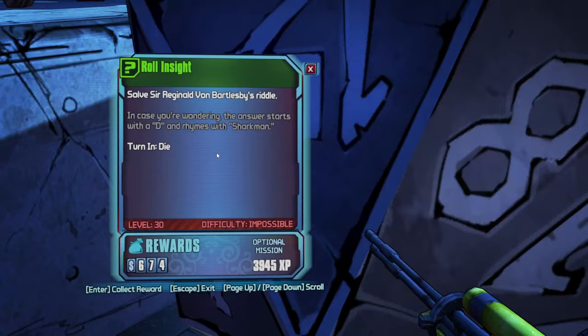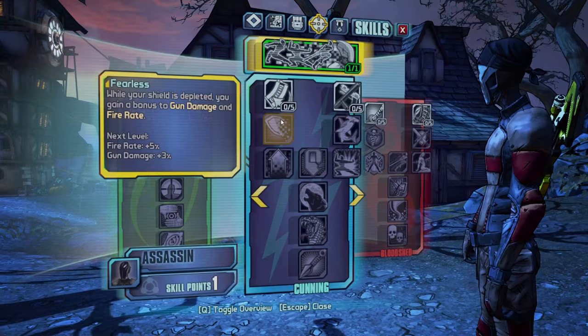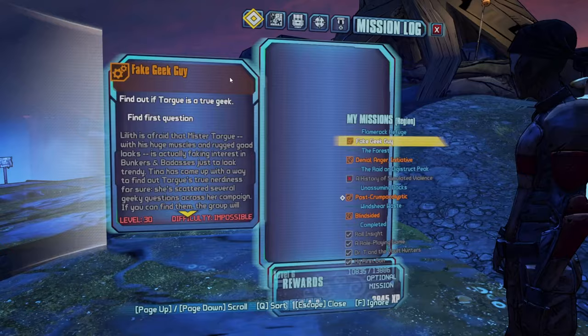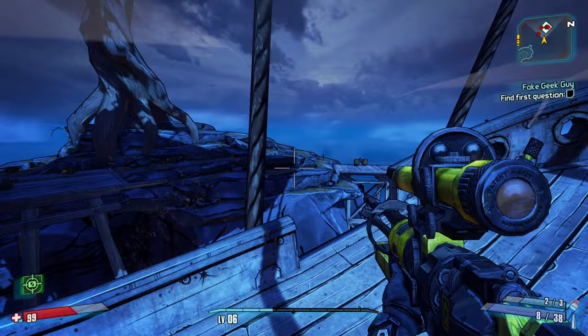Turn it in and we leveled up once more - level six now. Where do I want to put my skill point? With Zero, the best bet is to go for Deathmark and Kunai first, so I'll go with Fast Hands. The Final Crumpets - I'm an idiot, we can't do this one since we have to go to other maps. Just gotta dodge the firing squad to get to the first question.